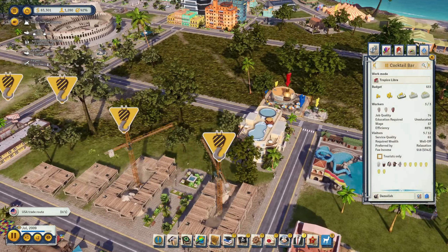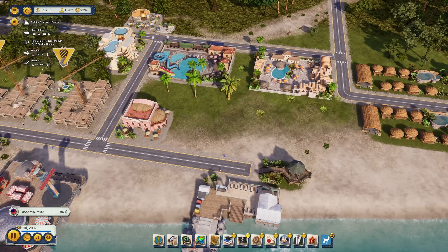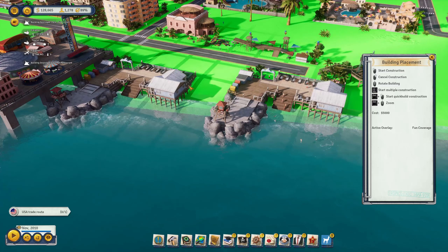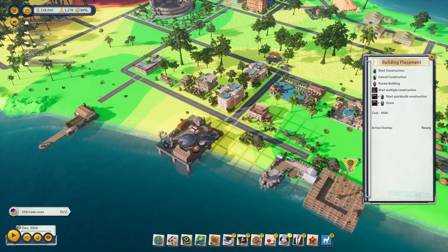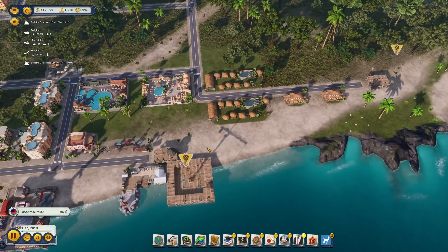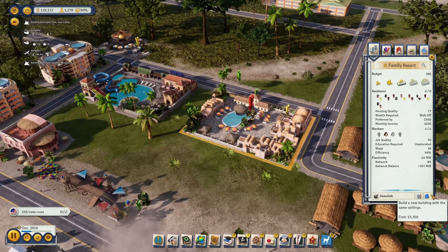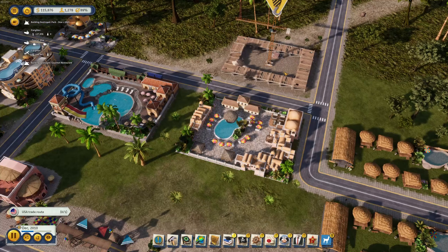The motel at least has one person — I might add another family resort. People really love the beach resort — it's completely full and making nice money. I'll build a second one. Let me move the scenic lookout a bit further out. The second beach resort is coming along. Another family resort coming in on the other side of the street — this one is really full.